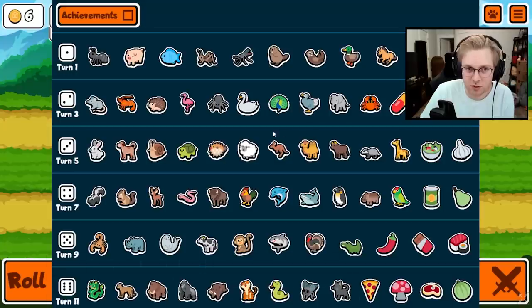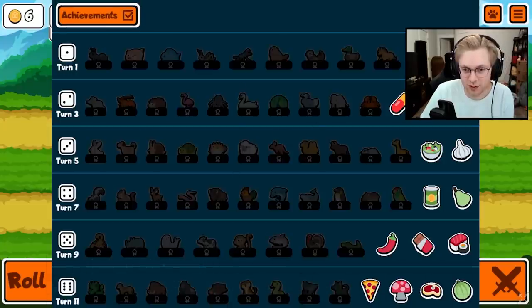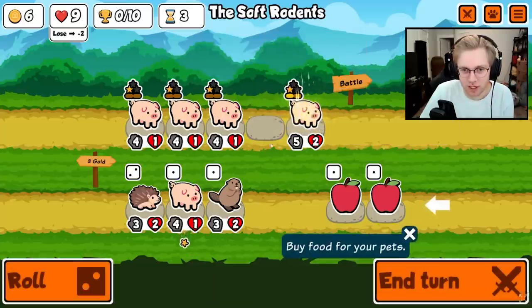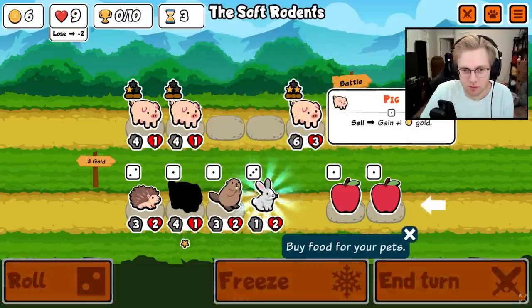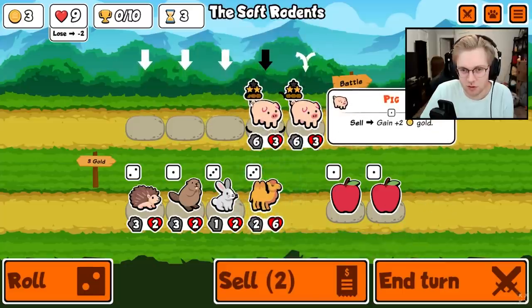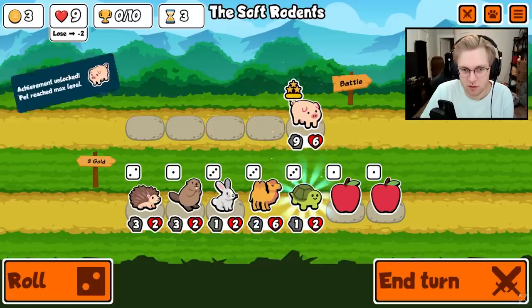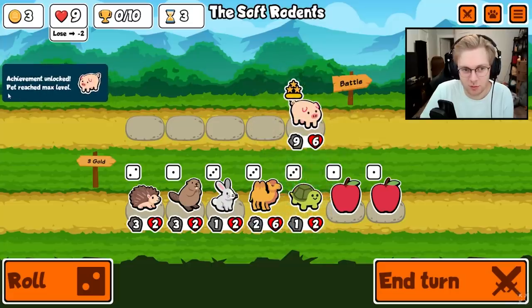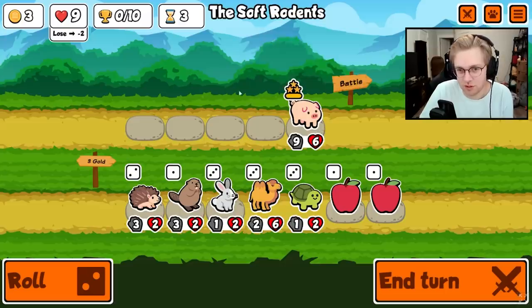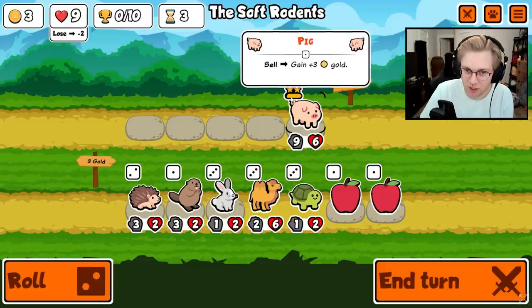Speaking of achievements, they also added a pop-up whenever you get an achievement. If I combine pigs up to level 3, I get an achievement unlock: 'pet reach max level.' There are also UI differences — now you can see how many pets you actually need to level up, with stars instead of just the little lines between them.